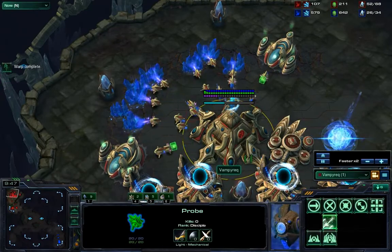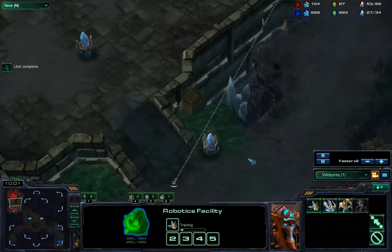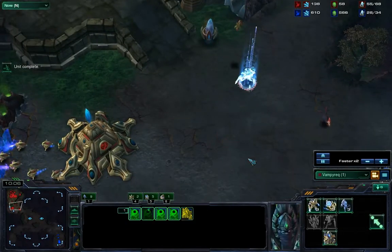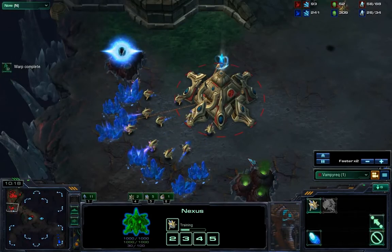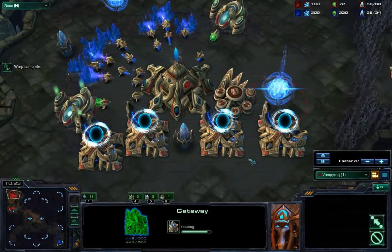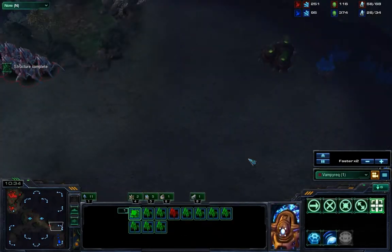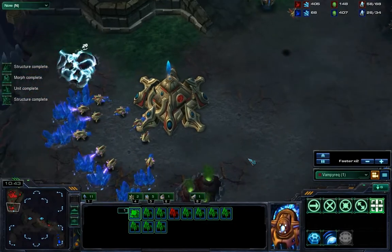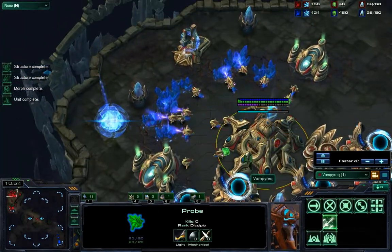Right now I just got my robotics facility to get observers out to deal with any possible dark templars. I know it's kind of a blind assumption right now, but there's really nothing I can do — he's got three cannons at the top of his ramp and I can't just waste all my units going in, in case he's amassed a huge amount of gateway units.